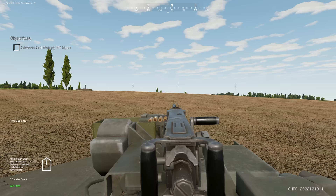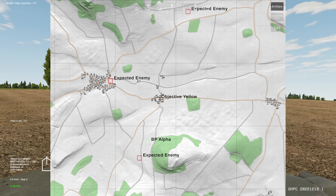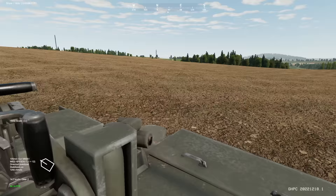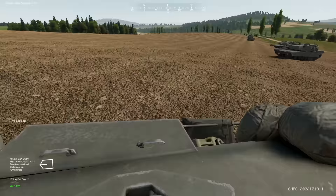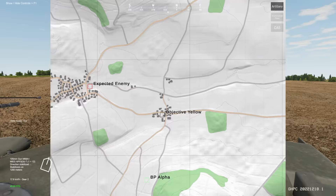Here we are in our M1 Abrams. I am leading a platoon of four and we are tasked with securing Battle Position Alpha. There's expected enemy off to 12 o'clock. Once Battle Position Alpha is secured, we are going to support and advance on Objective Yellow. That is the current plan. Let's go ahead and start moving up. I want us in a line formation as we move up to crest this hill off to 12 o'clock.